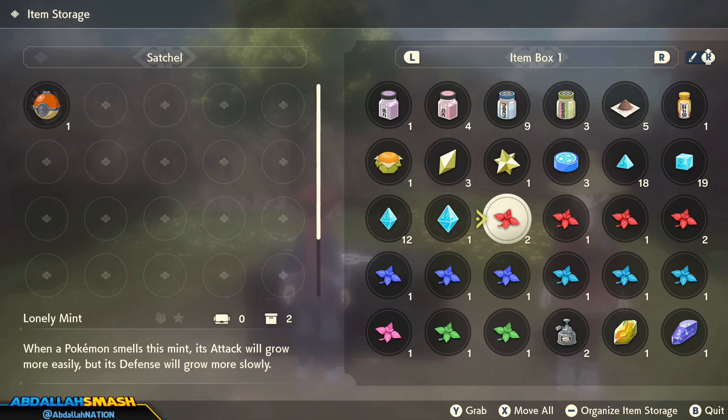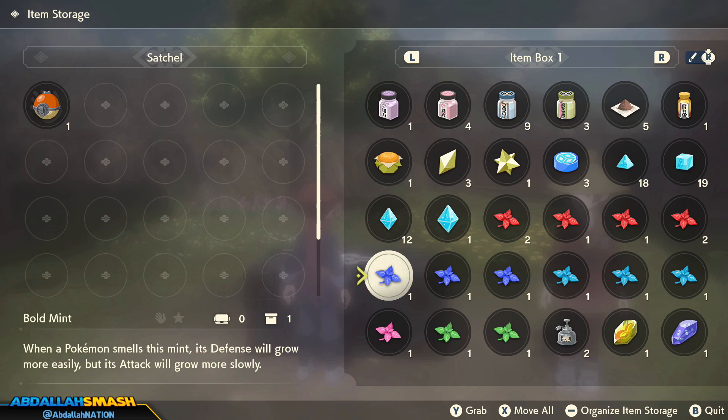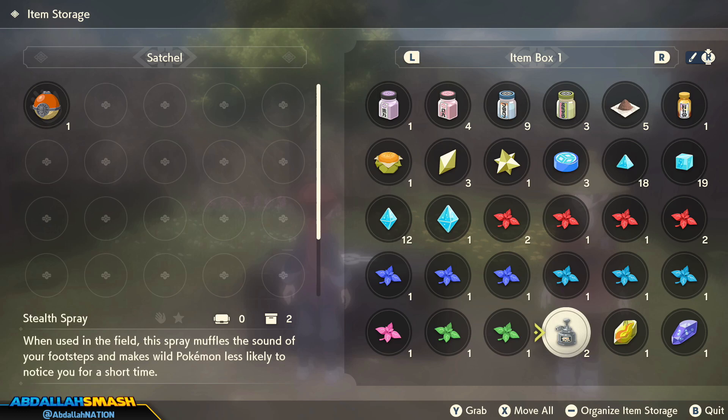Right over this way are the Mints in the game. This is the way that you're going to change up your nature for certain Pokemon. Natures have pluses and minuses of stats — for example, Adamant is geared towards physical attackers because physical attack grows more easily while special attack grows more slowly. It's pretty much the exact same thing as in previous games. So these are all of the mints — if you get a Pokemon with a bad nature, no worries, you can always mint them.